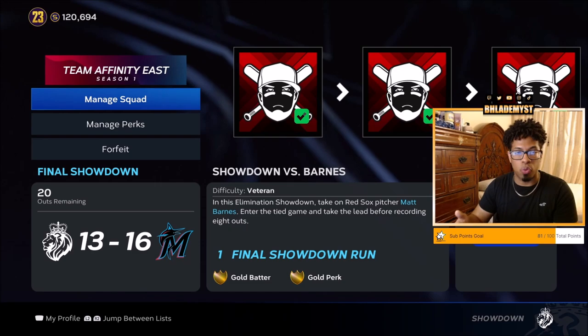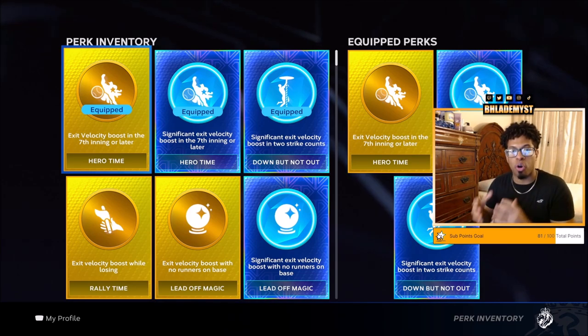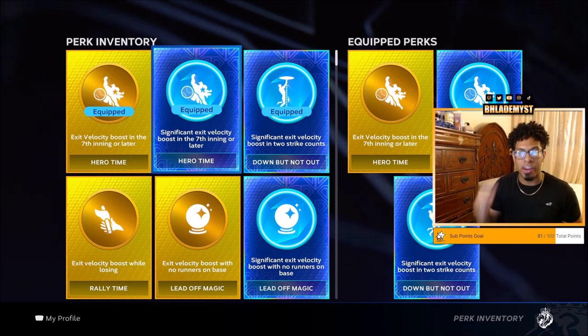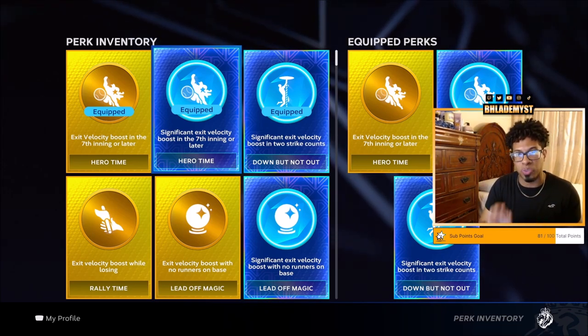Before we even go into managed squad, you want to make sure that you activate whichever perks are going to be active at all times or benefit you the most in terms of your play style. The best perk all around for you to use is going to be Hero Time — you want the gold, you want the diamond, and if you can get lucky enough to get the silver, you want the silver one as well.